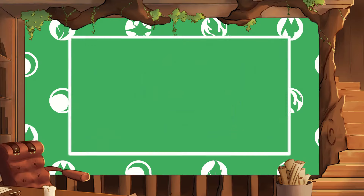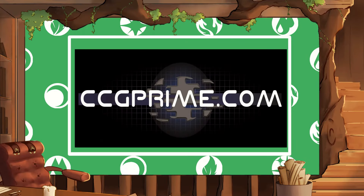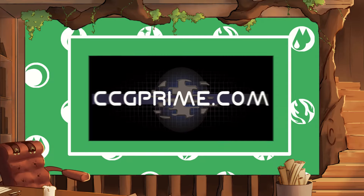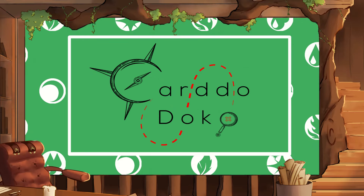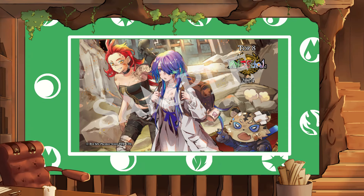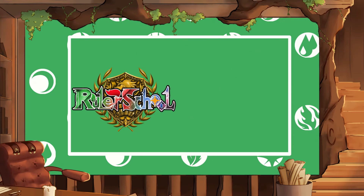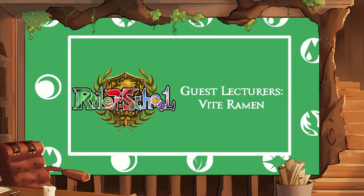Hey there Rulers, DM073 here bringing you a feature match between myself trying out an Altar Laika list versus Jordan and his Order Shiva list. Ruler School is brought to you by Odyssey Games, where you can go to pre-order upcoming Force of Will sets; ccgprime.com for singles and supplies; carddodoco.com for rulers in the international market; the Ruler School Circuit Series now taking orders on Quarter 3 2024 Circuit Kits; and our guest lecturer members, Fight Ramen. Class is in session.